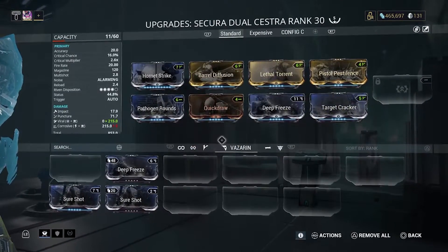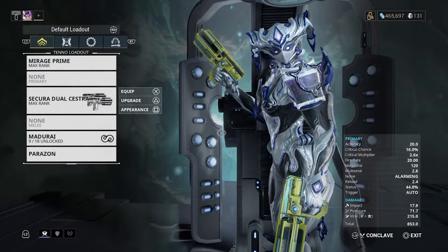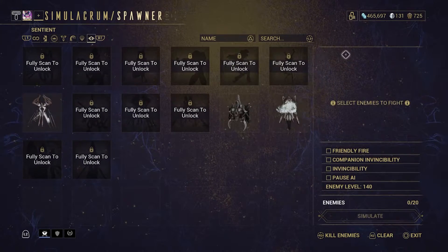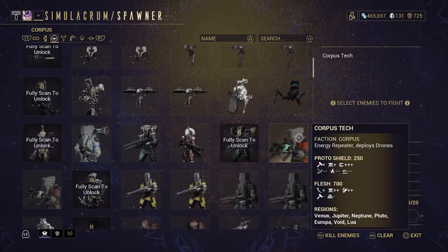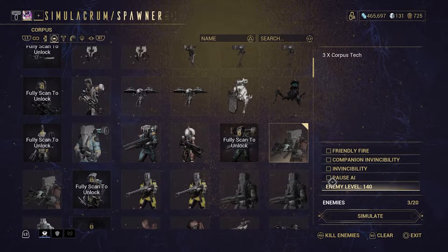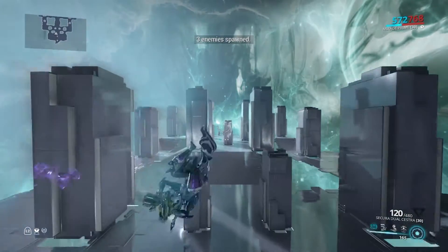Viral is poison and ice. Viral, instead of attacking armor, directly attacks the health of the enemy. This element is more effective against enemies with no armor. The best enemies for that would be the Corpus, because the Corpus don't have armor like the Grineer or the Corrupted — what they have is shields. And shields cannot protect you against poison damage, which is a very interesting detail.